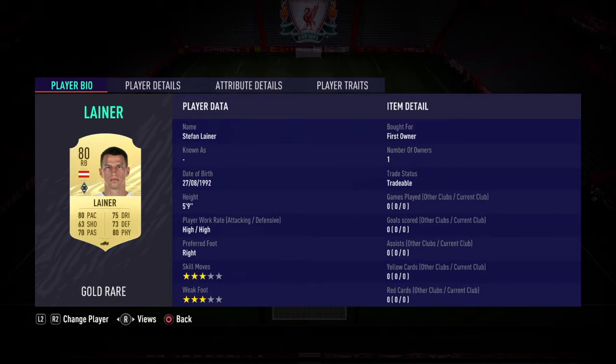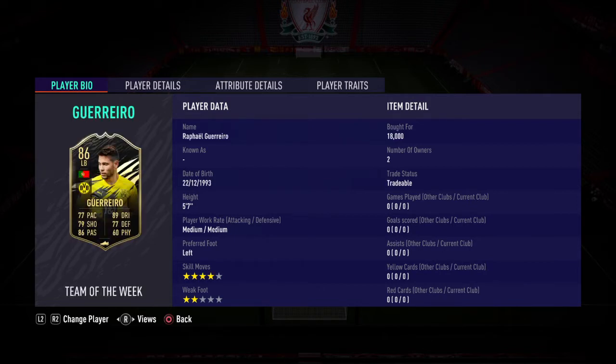Laner came in as a first owner through one of the normal packs I've been getting recently - I think it was like a 75. Vertonghen came in untradeable as part of the upgrade system. Ginter, same again. Guerrero bought for 18k, so that is now 7 and 18 which is 25k.